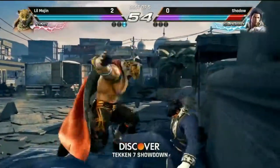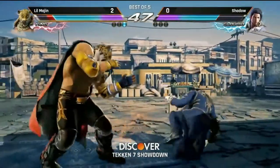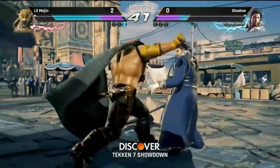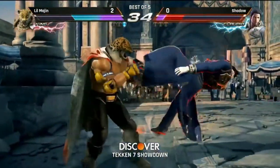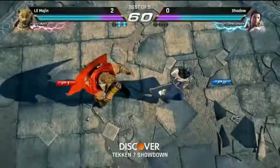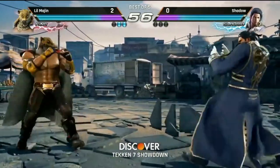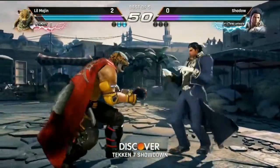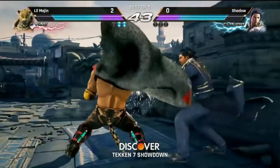Out of the air — everything's going right for Majin at this point. Shadow's gonna have to find a way to open up Majin here or else Majin is just going to keep running away. Look at all these pokes from Majin, keeping Shadow at bay. Finally gets a counter hit there. Majin just swings back, does not care. Shadow is one round away from elimination, Majin one round away from moving on to grand finals. Shadow needs to win three straight rounds just to stay alive — cannot lose any more rounds.